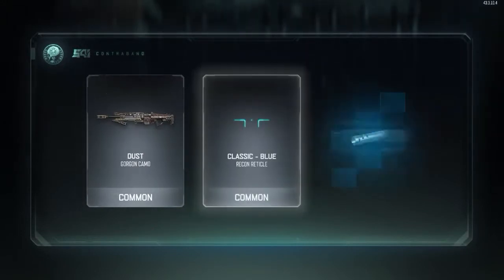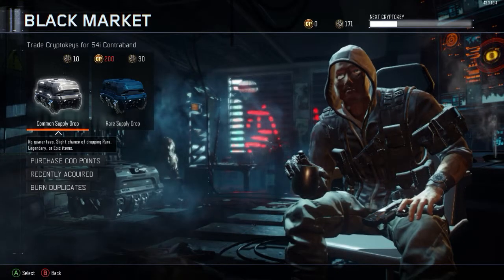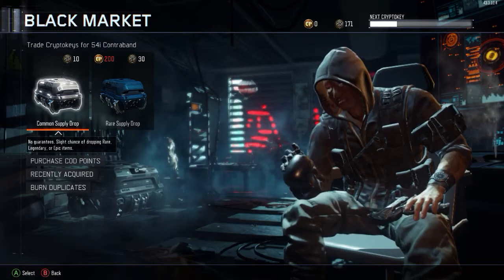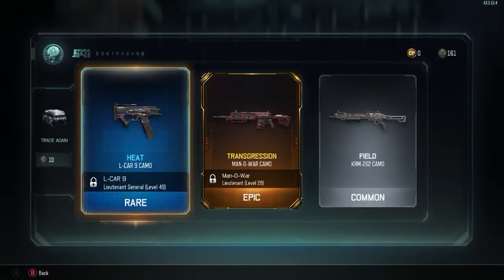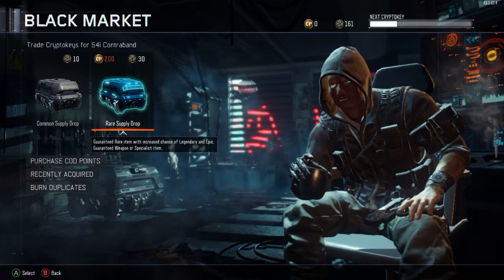All right, dust classic blue - nice. We got a rare and it goes to the L-Car 95 camo, and then we got an epic Mana War camo. That is pretty sweet! One more for the common and then we're gonna go straight on to rare. That's 10 cases so far, we got four of them.